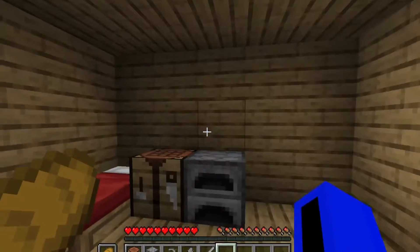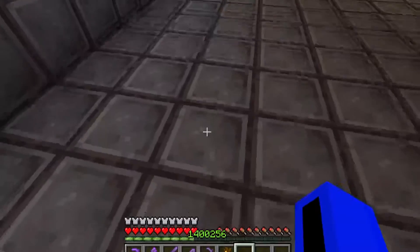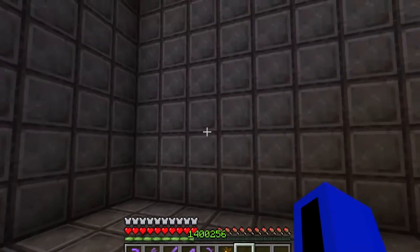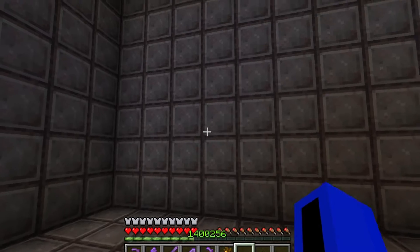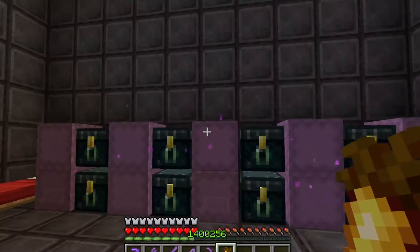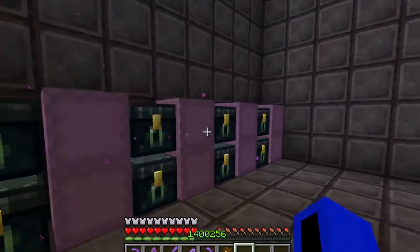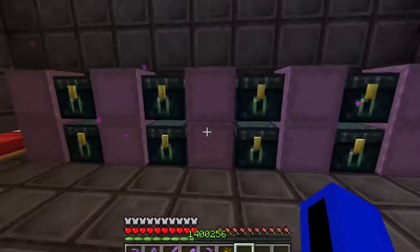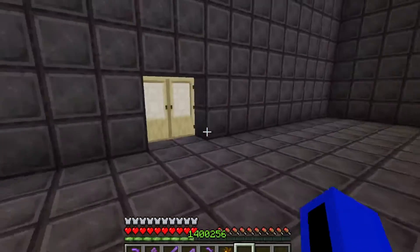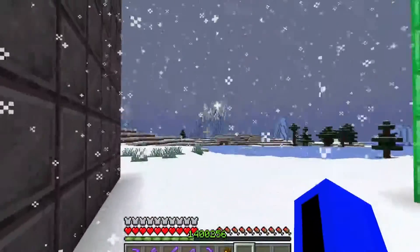I'll see you in the next episode. So guys, I did some off-camera mining — you know, I've just got some casual tools and a casual 1 million levels. You know, it's just regular behavior guys, this is very usual. As you can see, I have some ender chests and some shulker boxes with nothing inside of them.